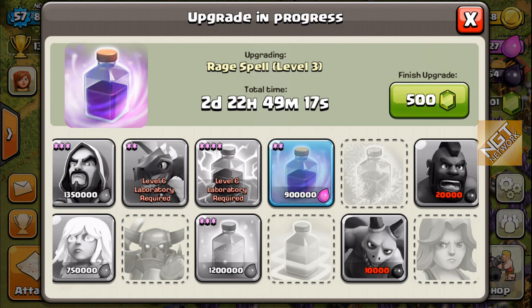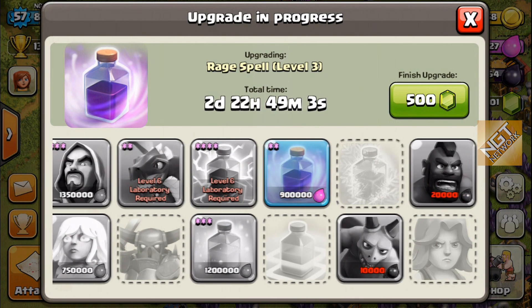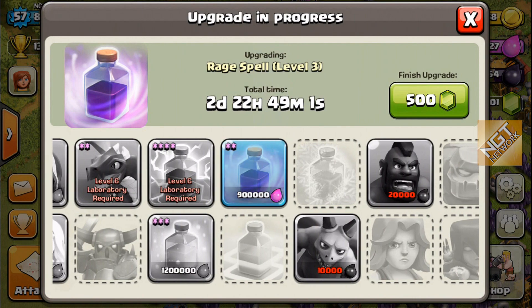I'm trying to get my rage spell upgraded. In those balloon attacks I used rage, but it was level 1. I've upgraded to level 2 and am currently working toward level 3. I think you can go to level 4, because I believe it's about a 5-day upgrade.